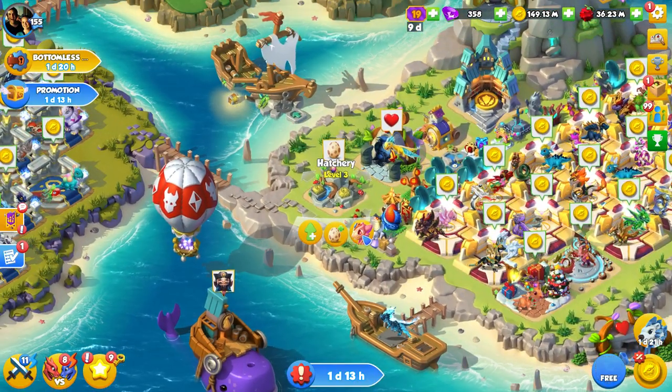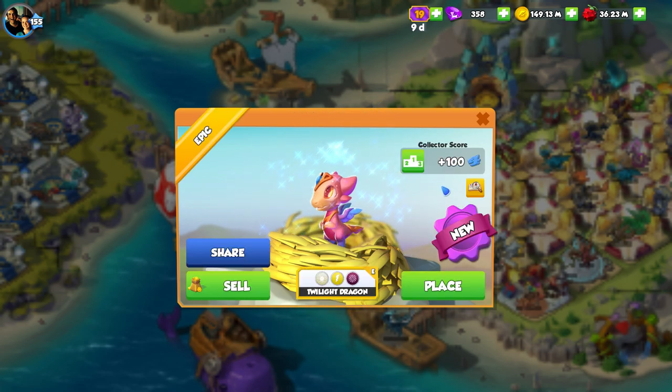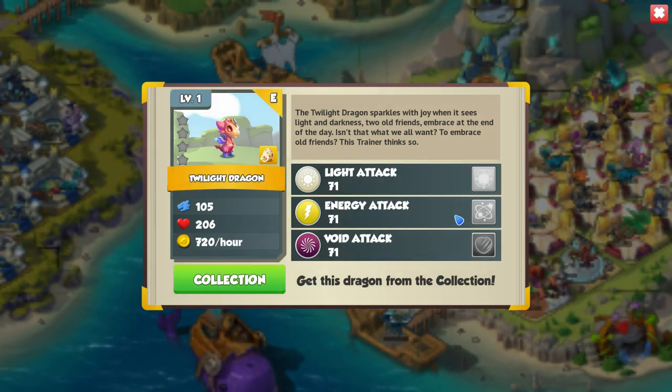The other dragon we've got to hatch today is Twilight, which is part of the Zodiac Collection. Little Twilight here — look at her sparkling. The Twilight dragon sparkles with joy when it sees light and darkness, two old friends embracing at the end of the day. Isn't that what we all want? To embrace old friends?